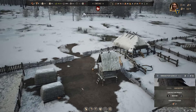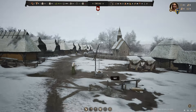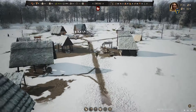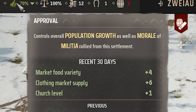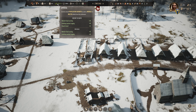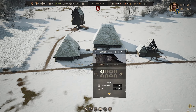We're growing into something, this is so cool. Progress is so slow, but I love it. Market food variety, clothing supply, church level — my people love me. Did we get an early harvest? We'll get 56 from it. I think they're still just harvesting.